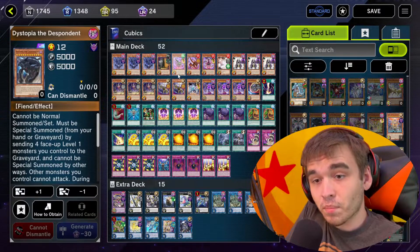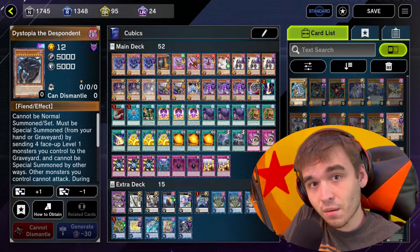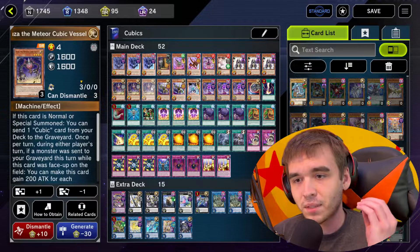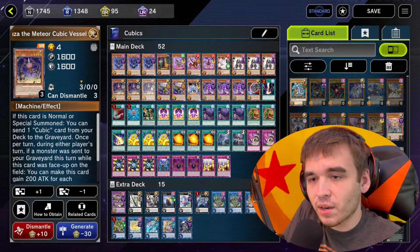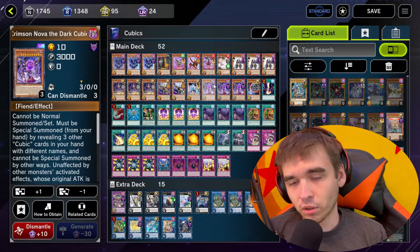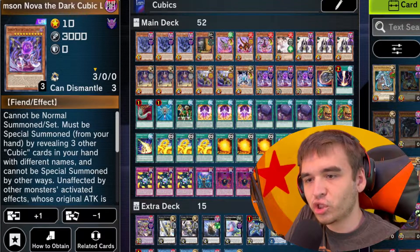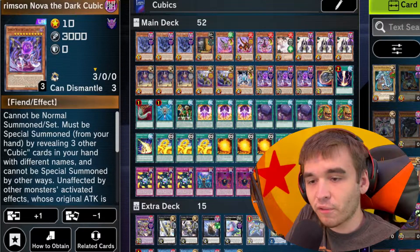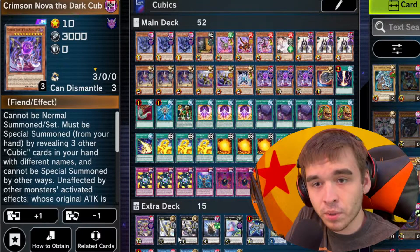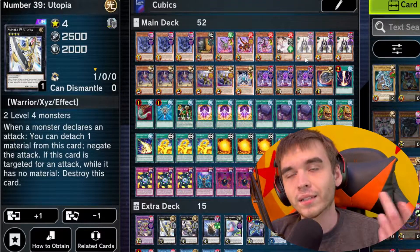That's very important, because pretty much the only other level 4 monster I run is Duza the Meteor Cubic Vessel, which is my key monster when it comes to summoning my boss, Crimson Nova the Dark Cubic Lord. I've also fleshed out the extra deck in a way that's a lot more beneficial. I have some Utopias.